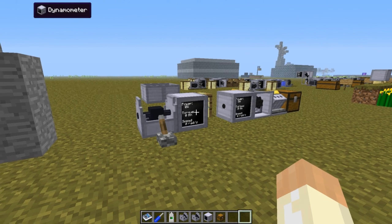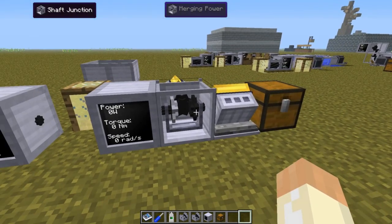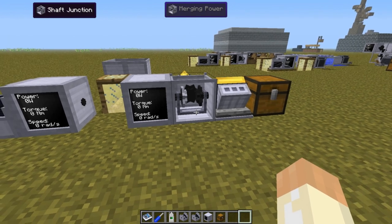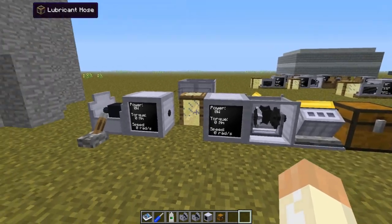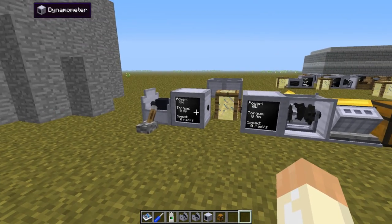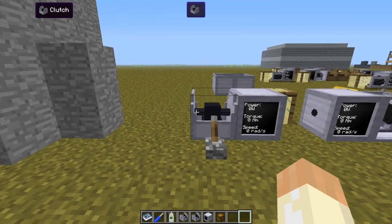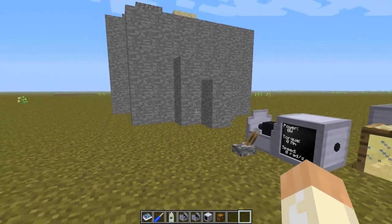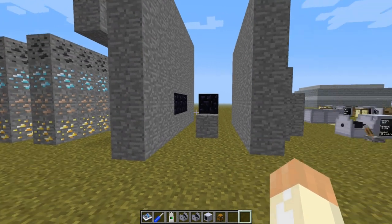In this setup in front of me I have two gasoline engines. I have a shaft junction that will merge. I will show this in different steps during this tutorial. I have two dynamometers that will show us numbers more clearly, and a clutch that I will use to isolate the system between all these different steps so I can explain.